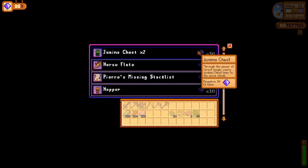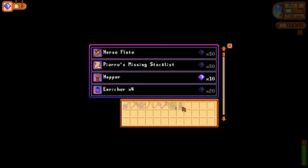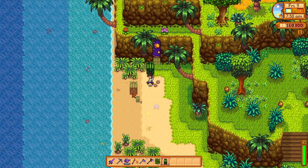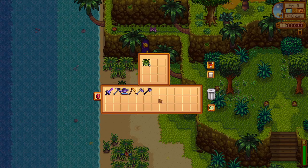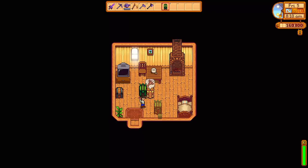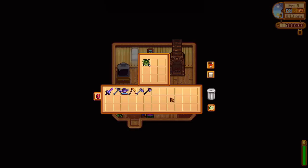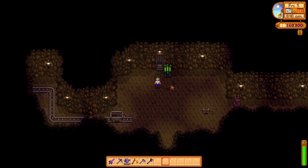Number 2 is the Junimo Chests. Purchasing them will reward you with two chests, and you can essentially purchase however many you like as they have a special use. Place either chest anywhere you'd like and these chests will be linked forever. You can place them on Ginger Island and your farm, but they will all share a space of 9 slots. The limited space can be a little annoying, but this is awesome to have all your cave items accessible in multiple chests all around the world.